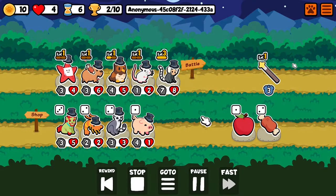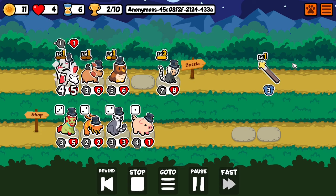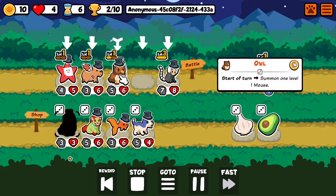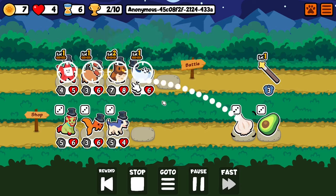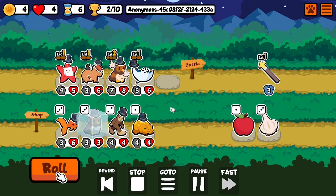Second victory. Got the stats on exactly the one I wanted, managed to level it up, and got the manta ray, which was perfect for my tactic.